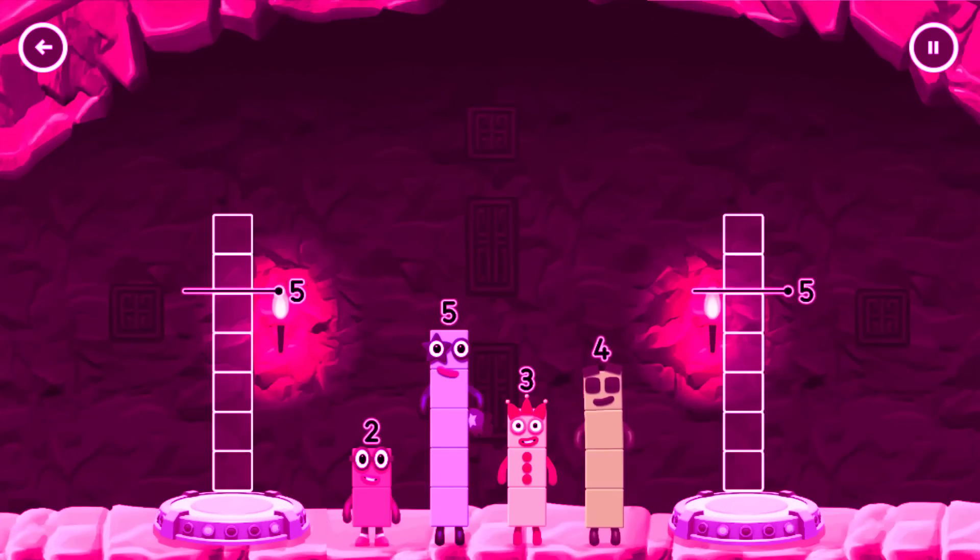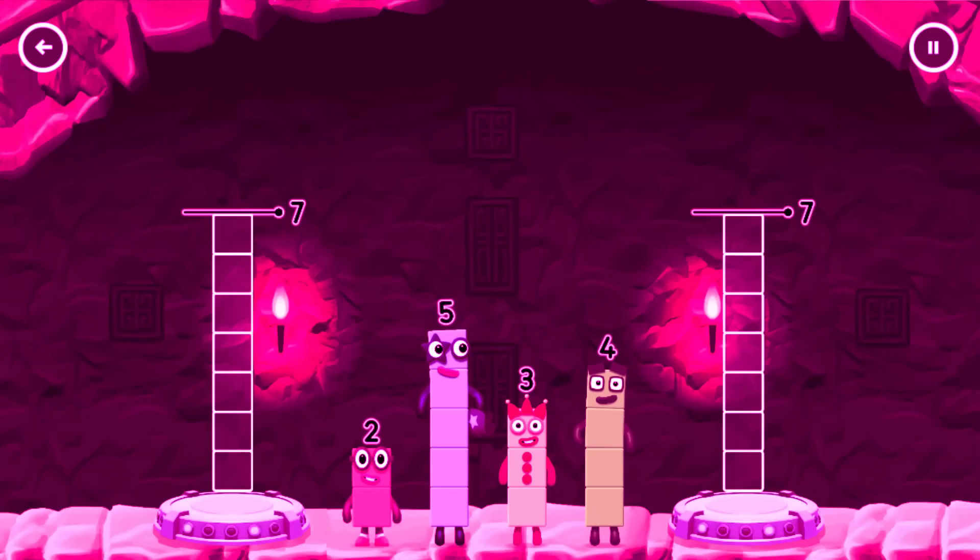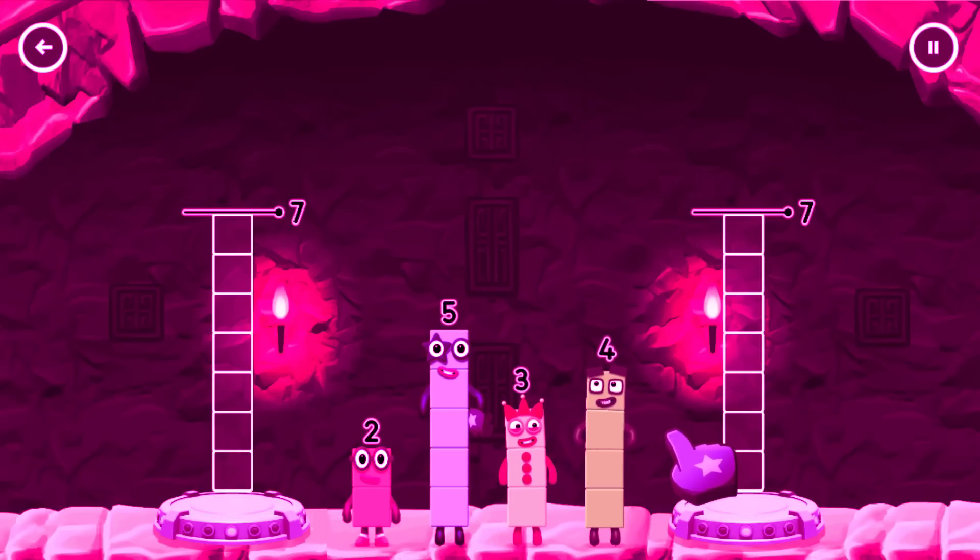Tap to solve the puzzle to help get across the gap. Share the number blocks evenly to make 2 groups of 7. Drag the number blocks onto both sides until they have the same number of blocks.